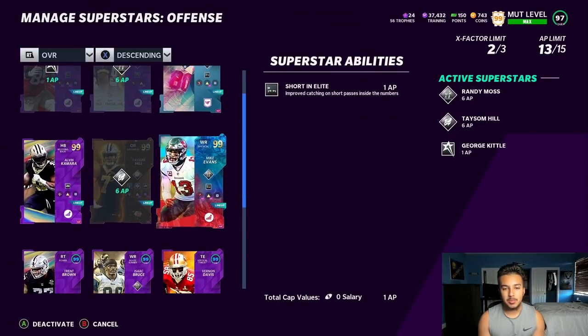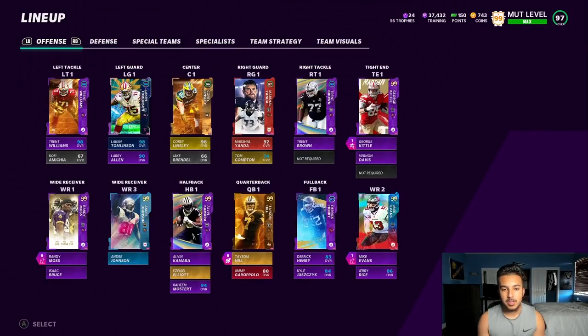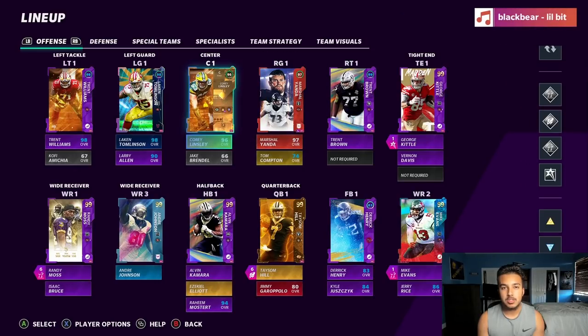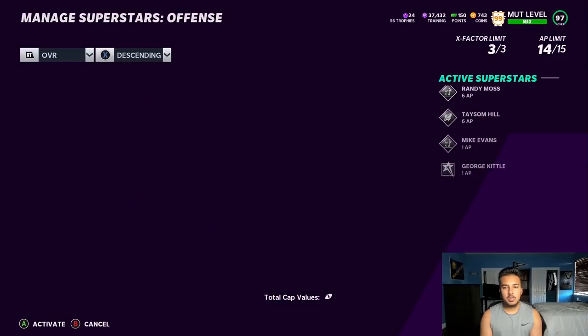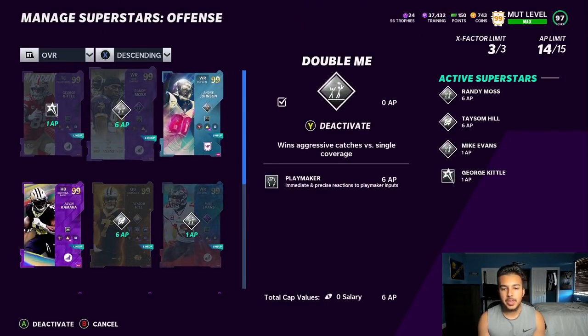It's been a minute since I've done a live comm where I'm playing and breaking down the game. This is the first time I've done it in a minute while playing for a good amount of money — $25 is pretty good, it could add up if he wants to keep playing. Here are the abilities: we're going to be using short and elite on George Kittle and Playmaker on Moss.